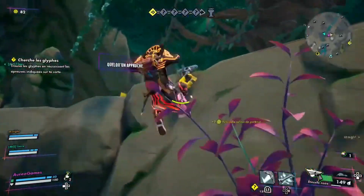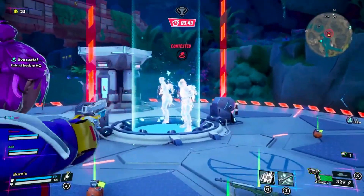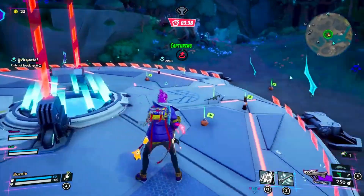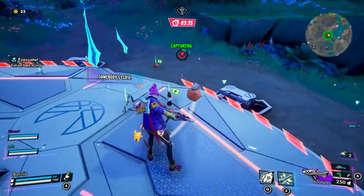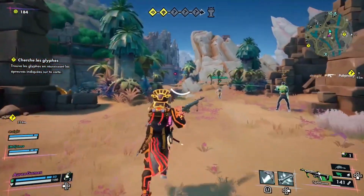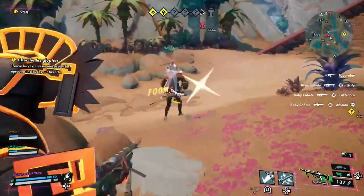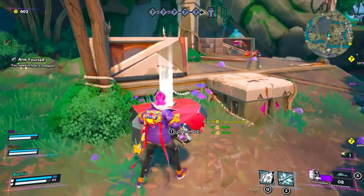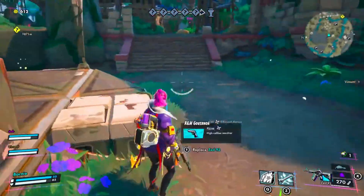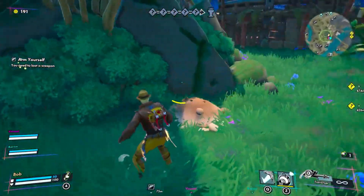Abilities that drop barriers or patch up allies play a pivotal role, and reviving teammates becomes a nail-biting decision. But here's where Hawkett really raises the stakes: as you hunt for treasures and unravel mysteries, you'll also be solving puzzles. From memory challenges to symbol alignment, it's like giving your brain a workout in the middle of a fast-paced shooter — a brilliant change of pace that sets Hawkett apart from its peers.